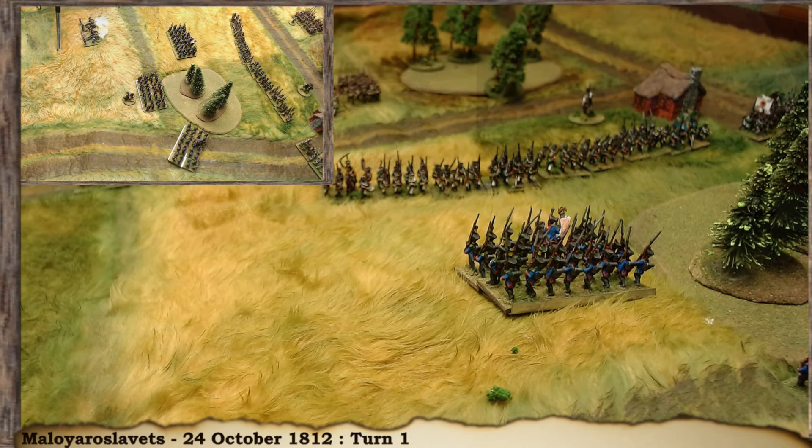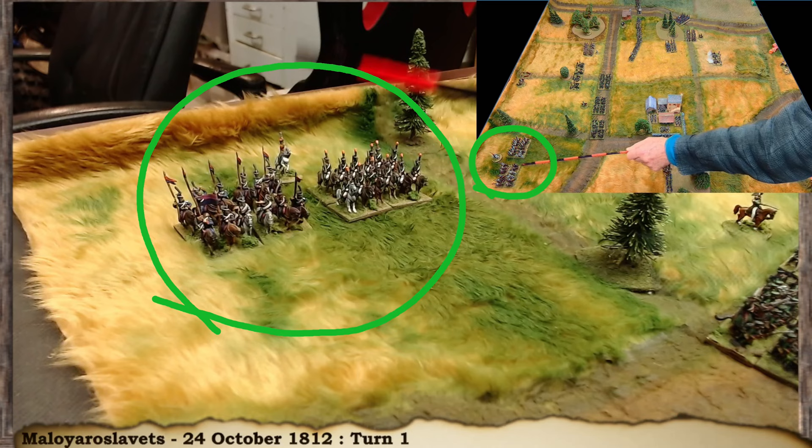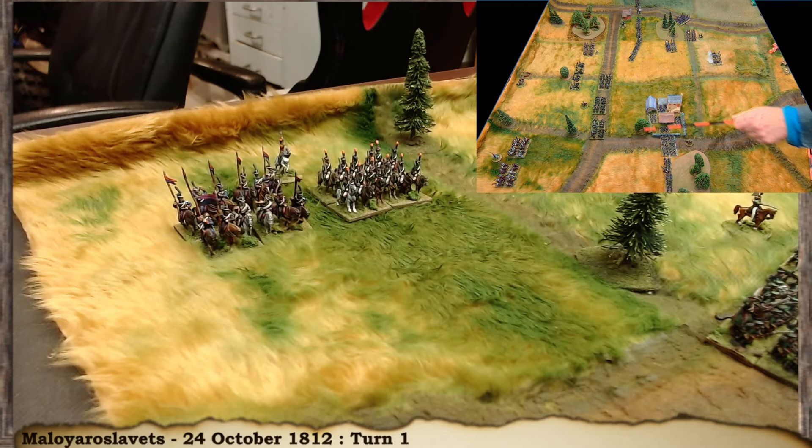In the status phase, first is the reinforcement step. Both sides roll a number of dice equal to the turn number — on a five or six in this scenario reinforcements arrive. The Russian cavalry arrive! The Russian hussars and lancers deploy on their right flank to aid the assault on the town, helping keep the French infantry honest so the Jaegers might retake the village.